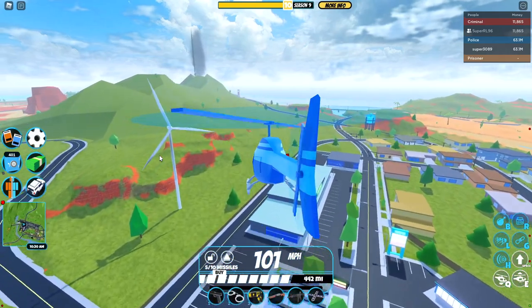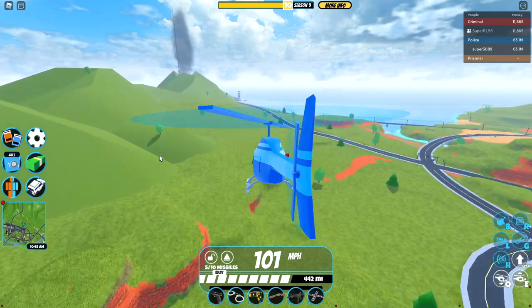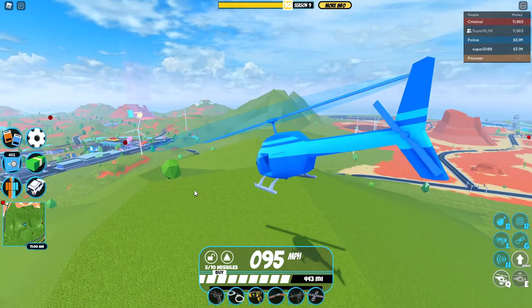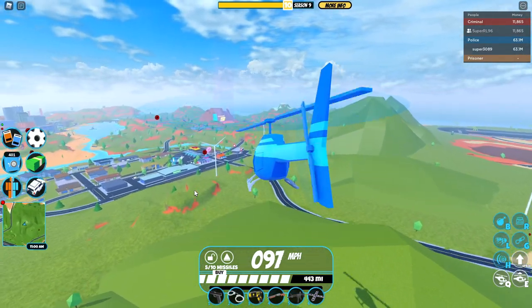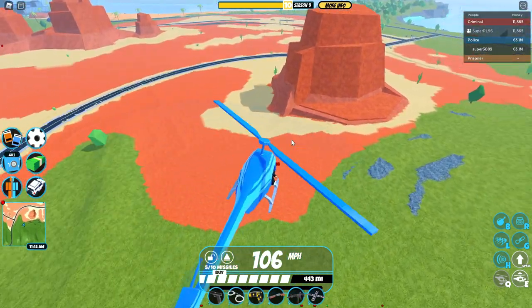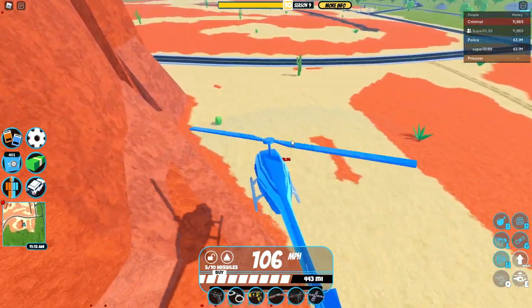I think I just found a way that allows you to disable anyone's helicopter, and it's kind of crazy. This also goes for cars and literally every other vehicle that allows towing, so it's pretty overpowered because this literally allows you to disable anyone's vehicle no matter what. They can't do anything about it.